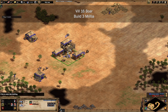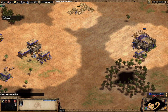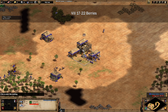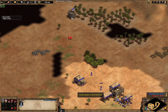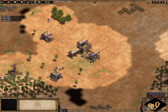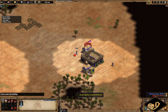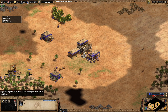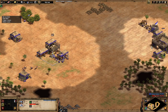We're gathering 10 gold from the main gold pile and sending that gold villager to go and wall. You can essentially do a 28-population drush without walling, but I don't know how realistic that really is, so I'm including the walling villagers as part of the build. Hopefully that makes more sense than some of the drush builds I've been seeing.